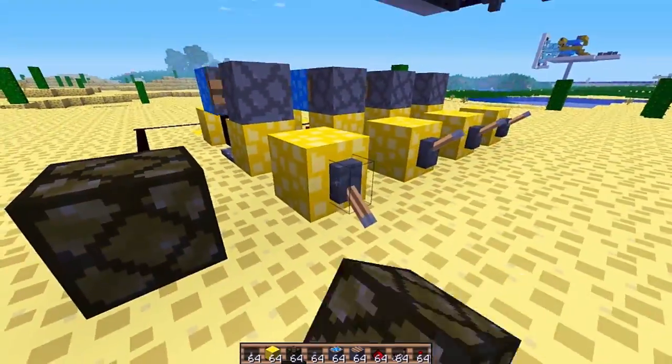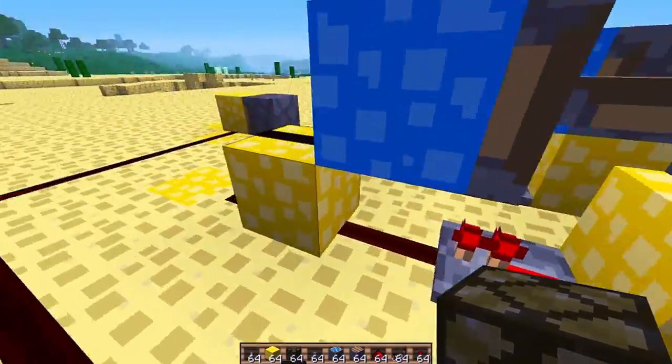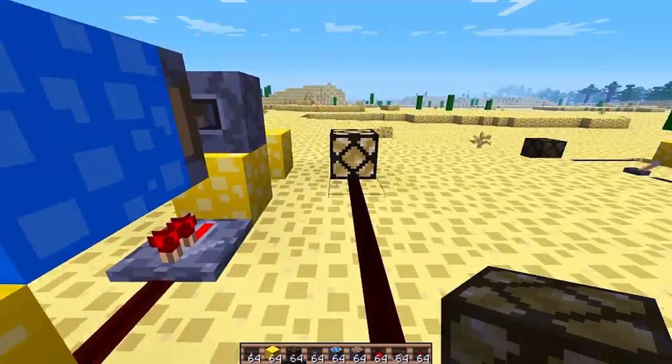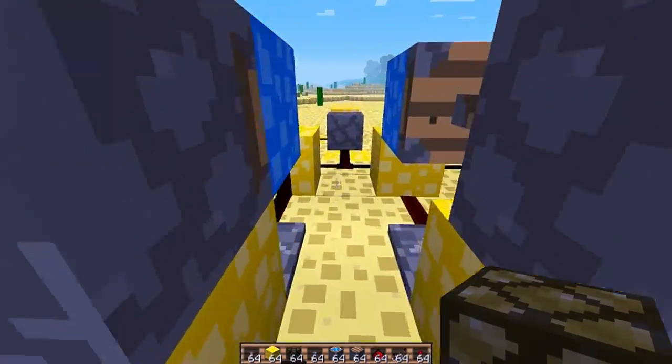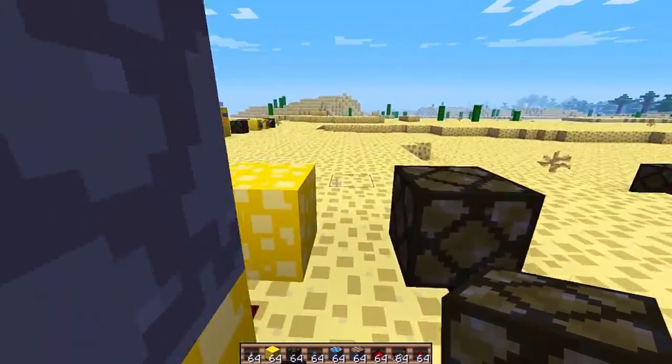Let's try. Flick any of these levers — light turns on. You can see the block is in, powering the wire, turning on the light. Flick any of the other levers — block is out, wire is off, light is off. Simple.